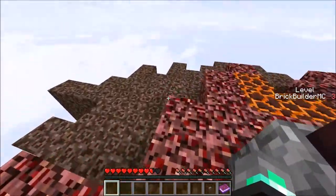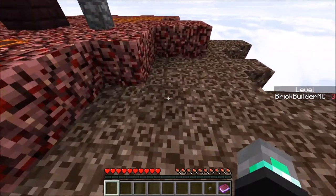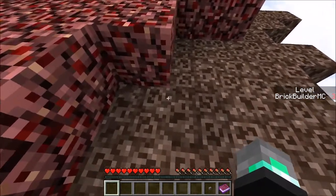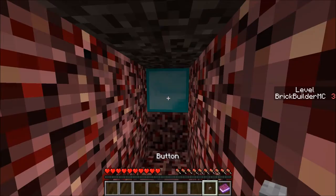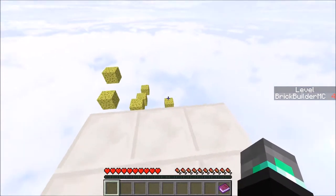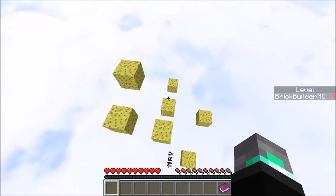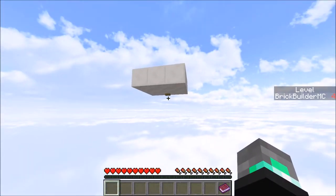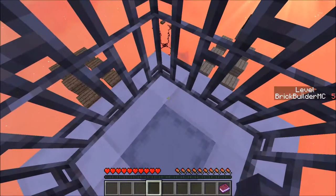Wait, why does this look different? Look at the color - see the color difference? What is it? It can be placed on diamond, baby! We did it! Look at us, we're going strong right now. This map does not make any sense though, at all, whatsoever. What now? There's a button underneath there. Oh my god, look at that parkour skill I had!